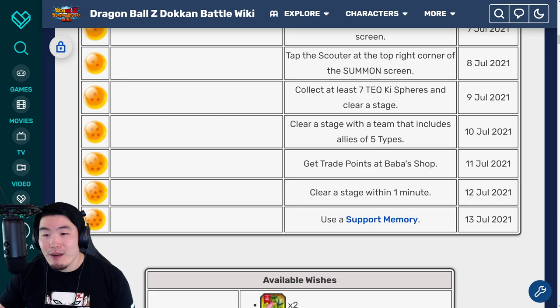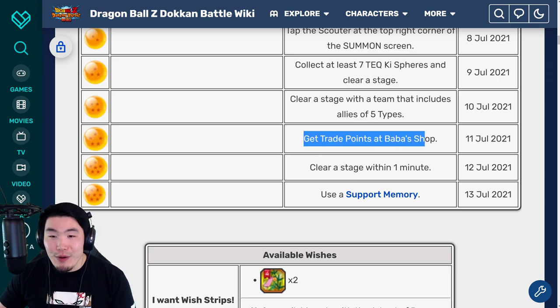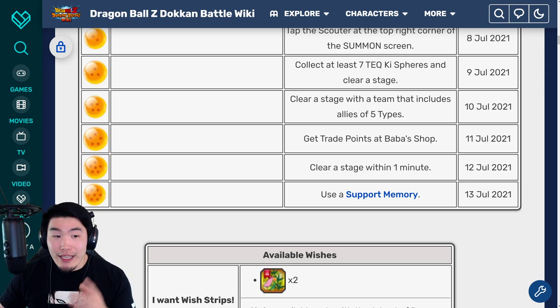For the four star ball available on July 10th, you have to clear a stage with a team that includes allies of all five types — AGL, STR, TEQ, INT, and PHY. Bring a team like that and clear the stage and you'll get the four star ball. For the five star ball, get trade points at Baba's shop — this is available on July 11th. Just exchange something in the Baba shop for Baba points and you'll get that Dragon Ball. Maybe exchange a unit you don't need or maybe a training item — it doesn't matter.